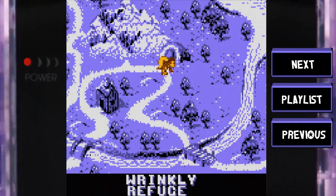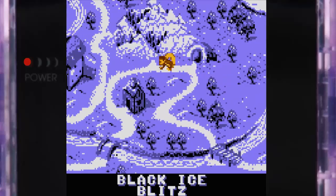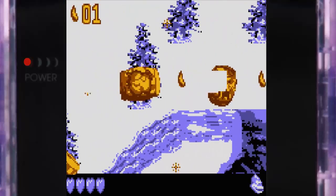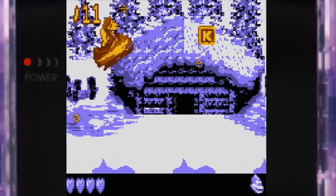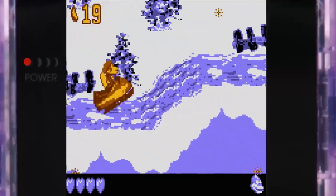Hello everyone, and welcome back to more Donkey Kong Land 3 for the Game Boy. In this episode we will be going further through the game by taking on Black Ice Blitz. So what level is this? It's an on-rails level, meaning that we can't control ourselves — we're going forwards all the time.